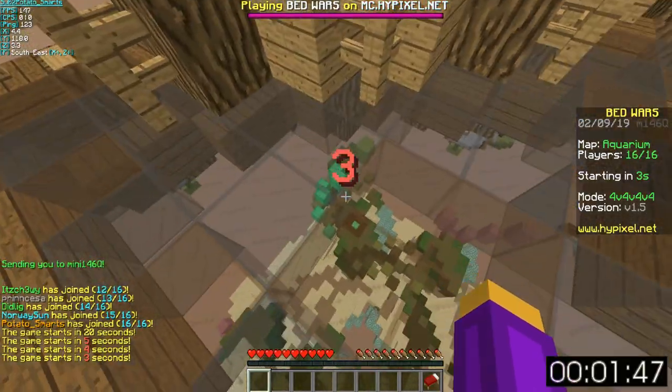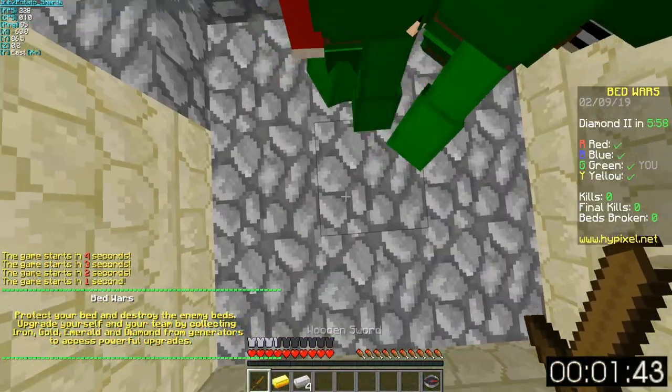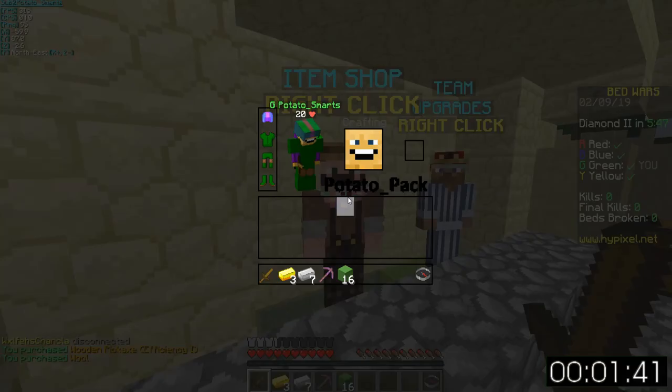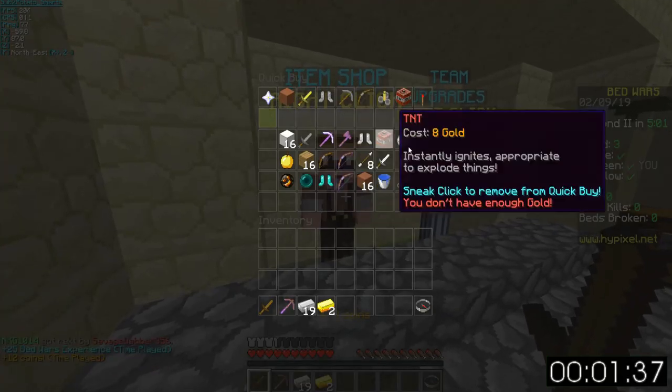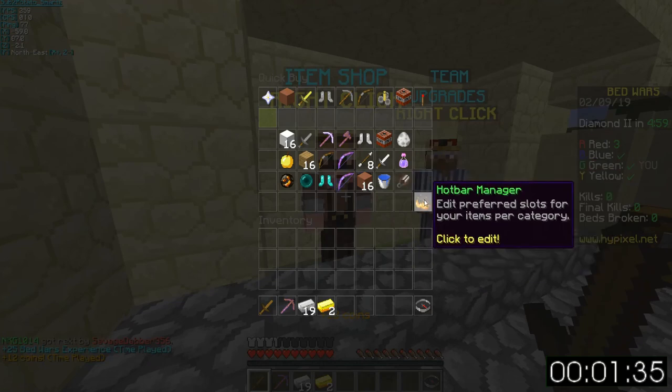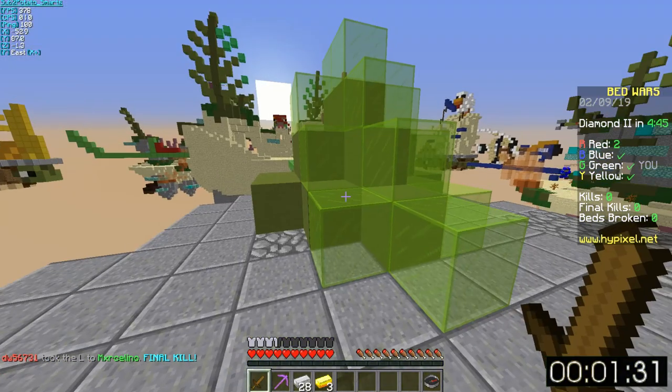Don't play solo, it sucks. When you're about to start the game, hold backwards so that you go right into the forge. Always get a pickaxe for every attack. Put all your excess materials in an ender chest. Learn how to speed bridge. Make sure your quick menu has all the things that you need to buy so you don't need to go through these top tabs. Make sure there's always someone at your base to defend the bed.